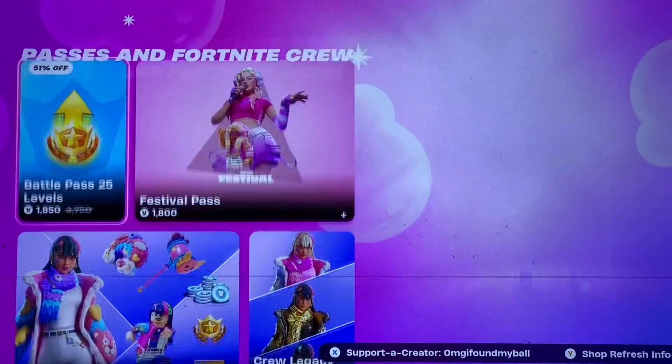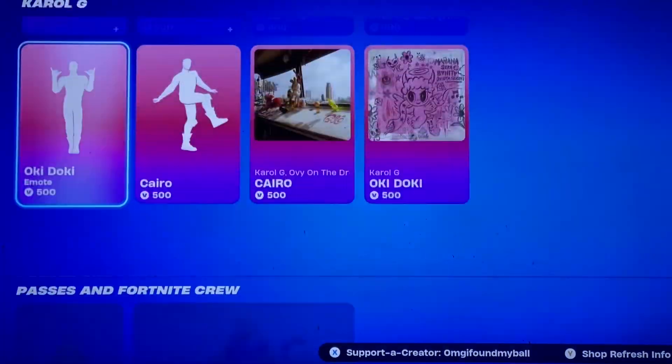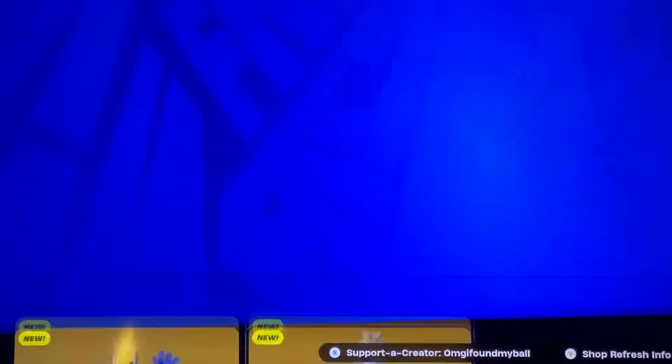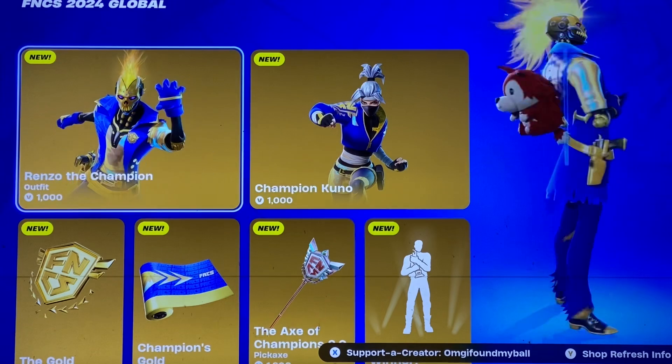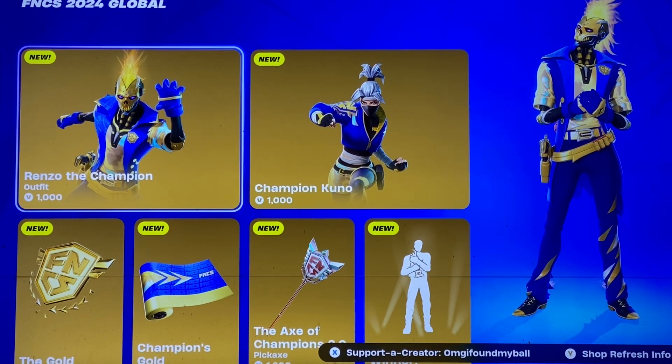We've got Jam Tracks and instruments — they switched some out, so if you need new ones, that's there. We have Carol G, then the Crew and the Packs. Overall, today's a very great item shop, especially because we got new FNCS stuff. Hopefully you guys enjoyed this item shop video, and I'll see you in my next one.